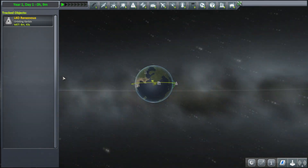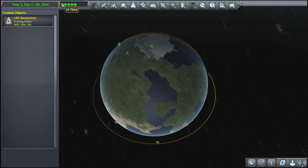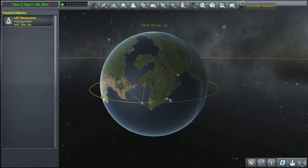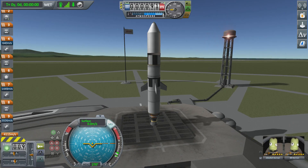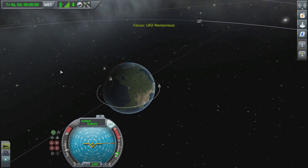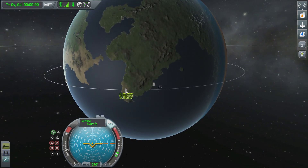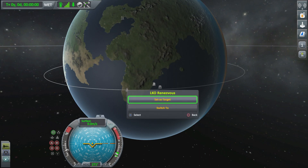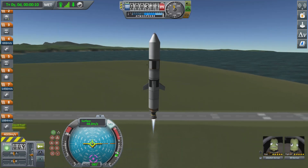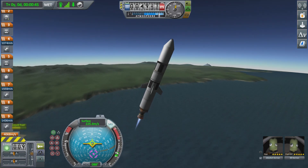Then we're going to go into the tracking station and time warp forward a bit, because when you're doing a rendezvous you don't want the ship you're rendezvousing with to be on the other side of the planet you're launching from. Now we're going to launch Jebediah and Bill. Before we do, go into map view pressing R1 and L1 together, and set Valentina as a target. And up go Jebediah and Bill, on their way to meet Valentina.